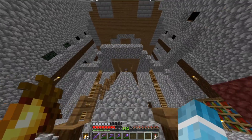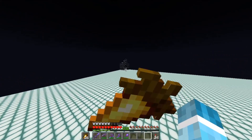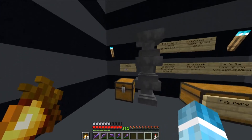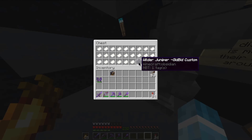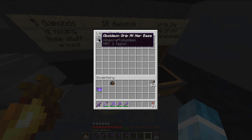This is her base — it actually looks really nice, it's insane. I noticed that Blue Jaws made a custom prank shop. And I'm going to leave my own on Wild. I brought obsidian — Wilder Juniper Gidbid Custom. I paid my diamonds up here. Obsidian Grip at her base. That was the idea.